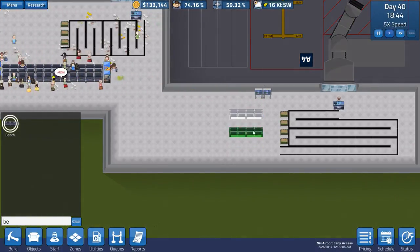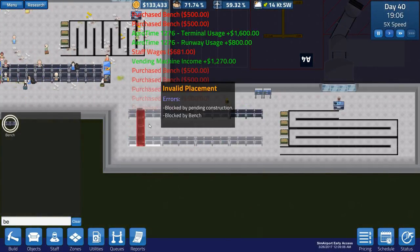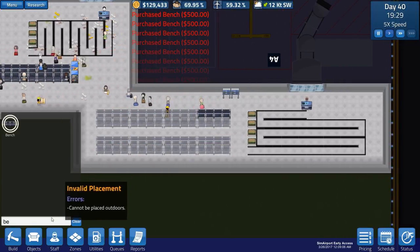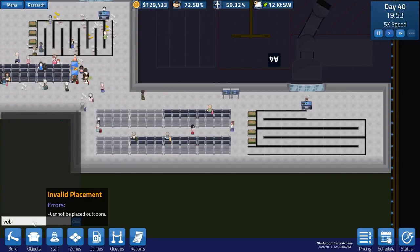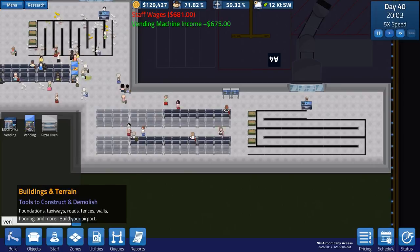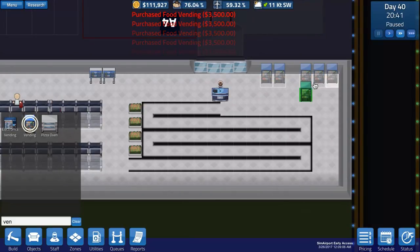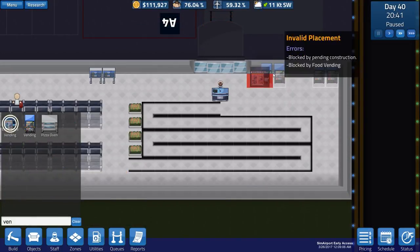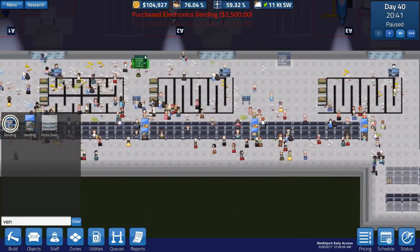We'll put some food vending in between the benches. One, two - like that. This will be our seating system. And some vending machines - let's place them in this corner. Then vending electronics - because we haven't placed electronics vending machines around here and you really should do that.